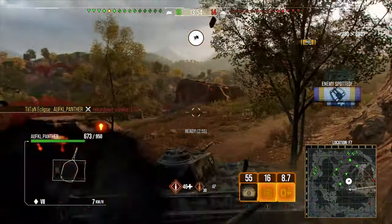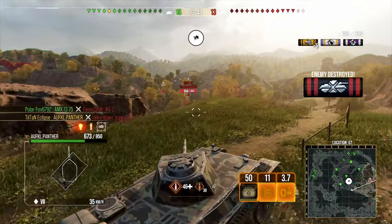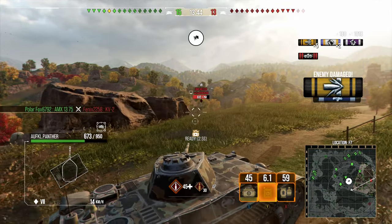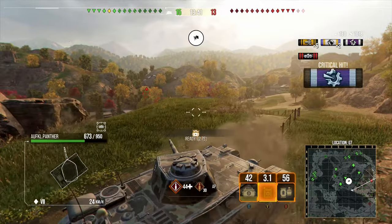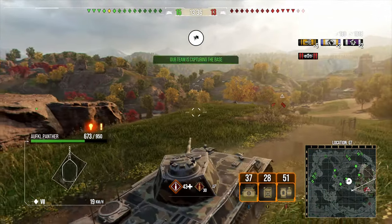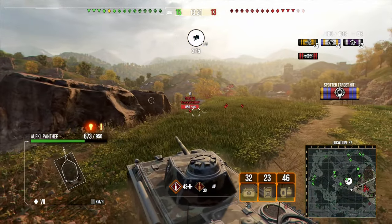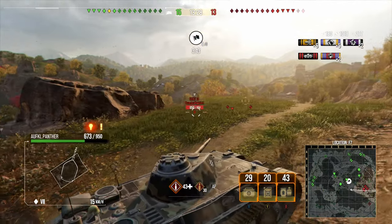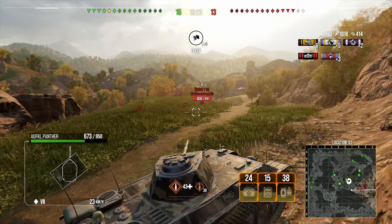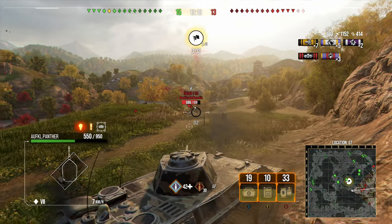This tank basically takes no damage against other light tanks of the same tier and will deal hundreds, if not multiple hundreds of damage. You're looking at upwards of 500 if you ram a light tank — and we only had a partial collision on the little LTG, the Soviet light tank that basically weighs nothing. The Alf Klarin's Panther actually weighs somewhere in the region of 40 tonnes, which for a light tank doing 70 kilometres an hour is pretty weighty.